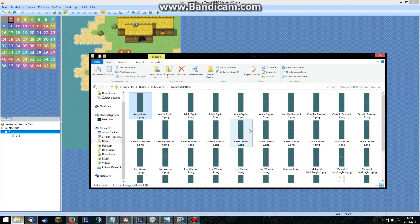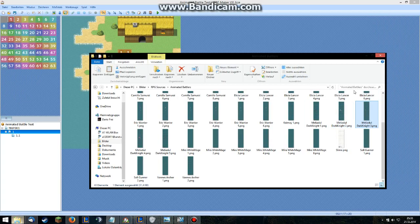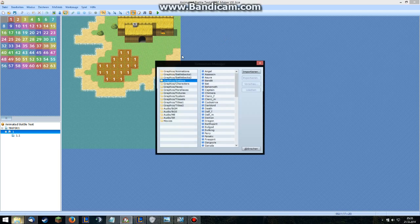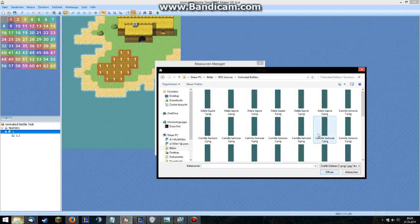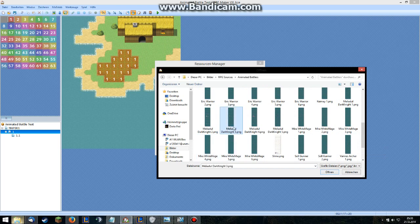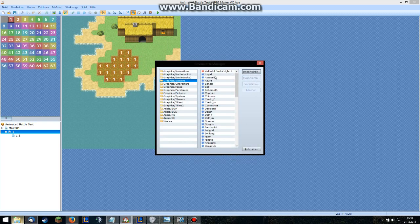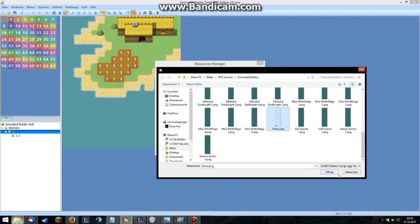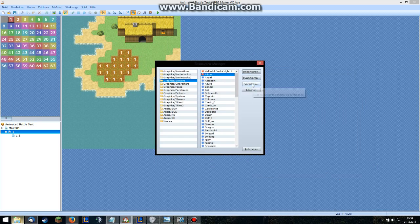I'm gonna use one of these — I'm gonna use this one here because it looks awesome. I mean, it doesn't look like Eric at all, but who gives a damn. So we just go into the Resource Manager, go into Battlers, and Import. Then we're gonna import our battler — the one we said we'd use. Make sure the color of the invisible background is correct. And then we're gonna import the slime battler as well.